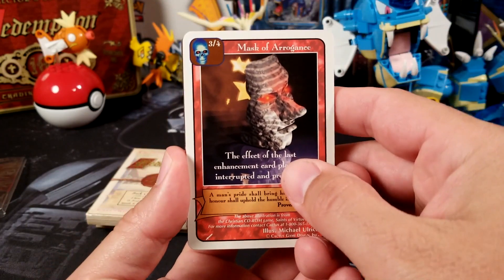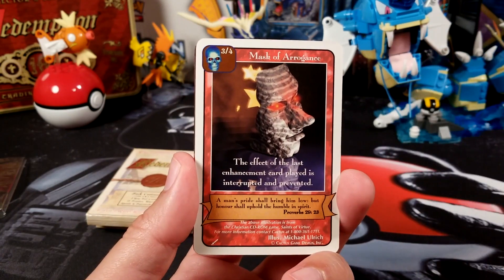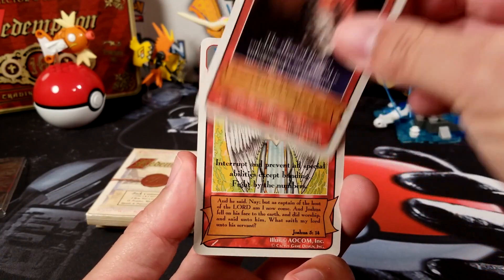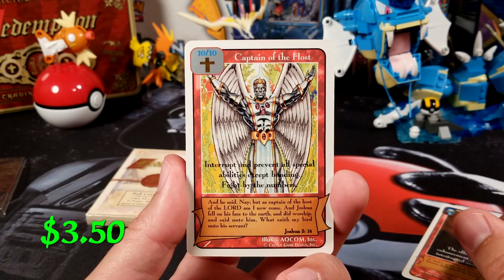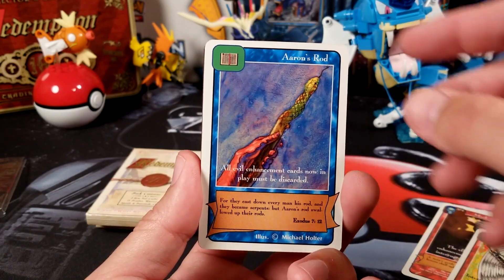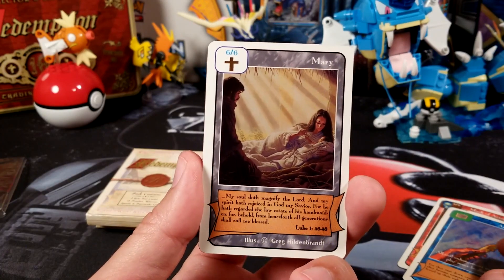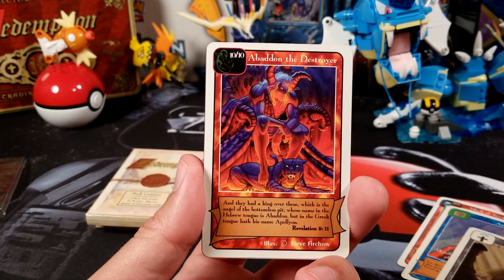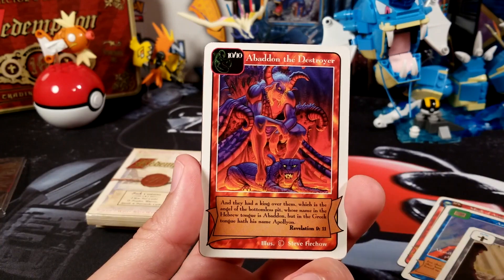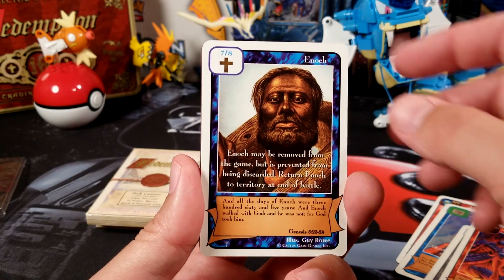So that's the Warriors card, Mask of Arrogance. Warriors was actually the first set I got into because I found an almost completely unopened box of packs at a thrift store of all places. Another Warriors card — Captain of the Hosts. Then Aaron's Rod, which I think was a rare from Prophets. And Mary — I like that artwork. There is an Abaddon in Revelation of John with the same artwork. It's really cool. That one's from Patriarchs.